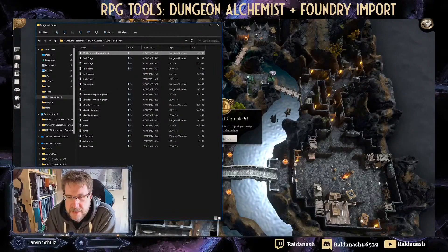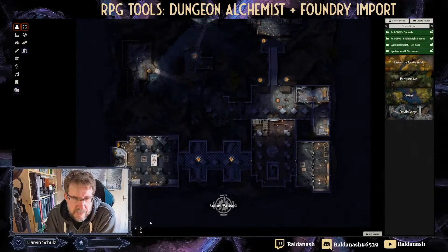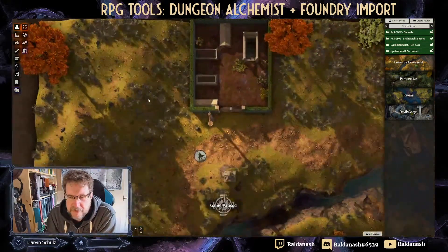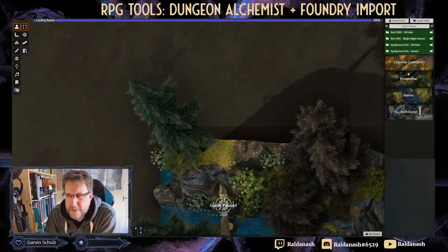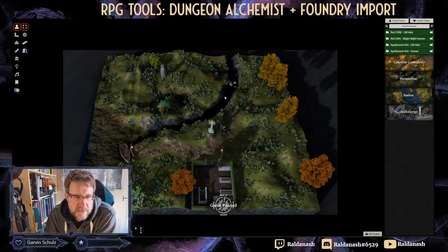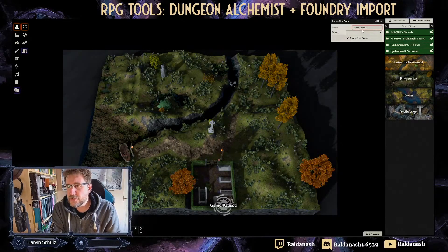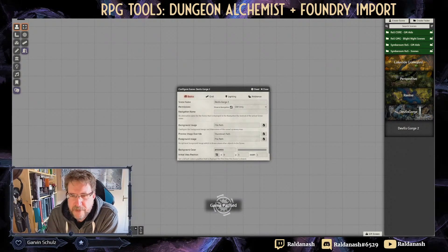You get the message in the background saying complete — good. So I'm just going to pop across into my Foundry now. Here are some maps I made the other day — maps I just created myself. You can see they're not as lovingly crafted but they look quite cool anyway. To import into Foundry, the first thing you have to do is create an empty scene — 'Devil's Gorge 2' — there we go. You get this typical gray Foundry canvas.